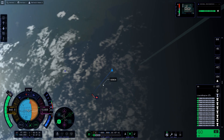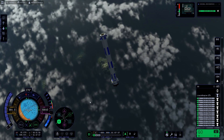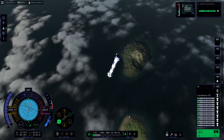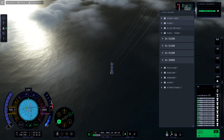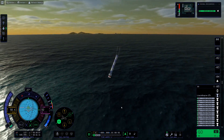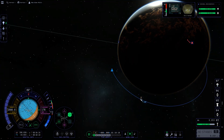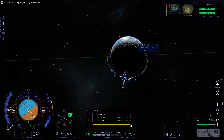Ideally I would have decoupled earlier and had enough fuel to send the first stage back to the space center. As it is I have just enough fuel to keep it from smashing apart but not enough to direct exactly where I want to go, so we're going to end up landing in the ocean. I have no idea what was going on with the water physics there — that was really weird.